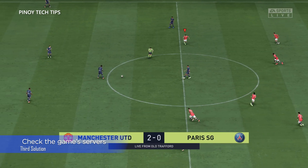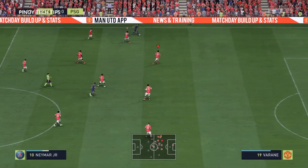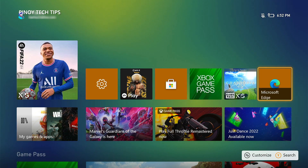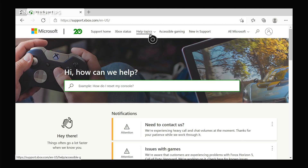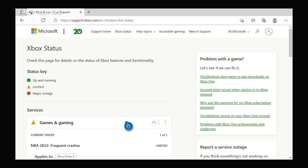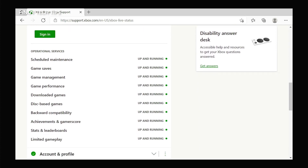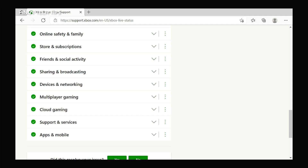Fix number three: check FIFA 22 server status. Server issues can mess up your gaming experience as well. If FIFA 22 started to crash out of the blue, there's always a possibility that it's due to a server-related problem. In the case of this game, you will have to check Xbox servers. Open a web browser like Microsoft Edge and log on to support.xbox.com. Once the page loads, click Xbox Status and check if some services are down or having issues. You may also visit the FIFA 22 official support page to check for server issues. Server problems can be fixed after several minutes of downtime and you don't have to do anything — it will be handled by Microsoft.